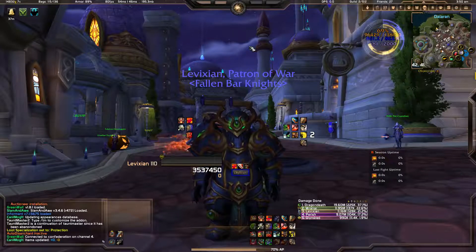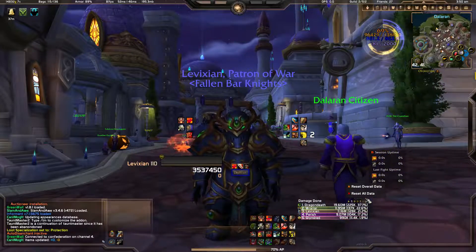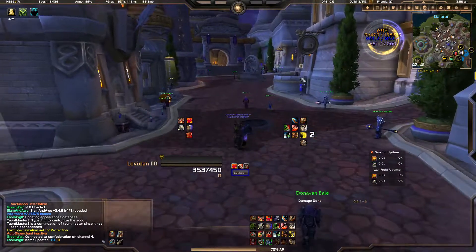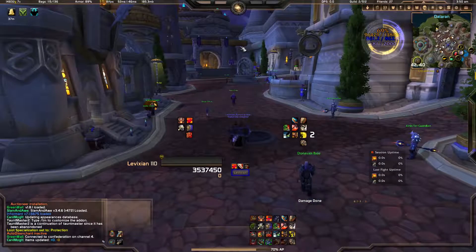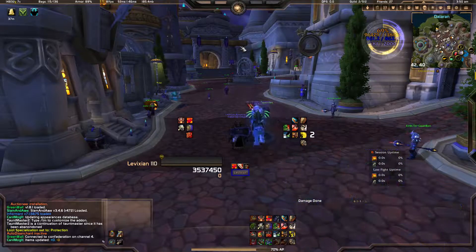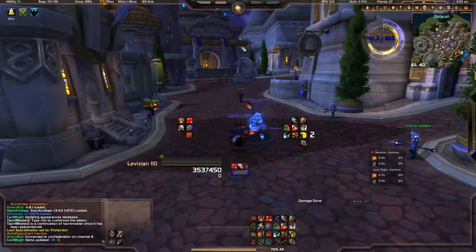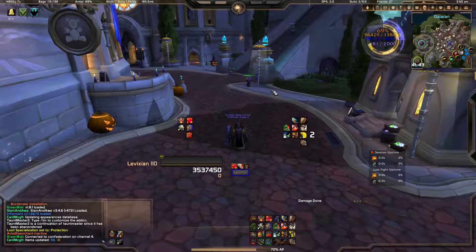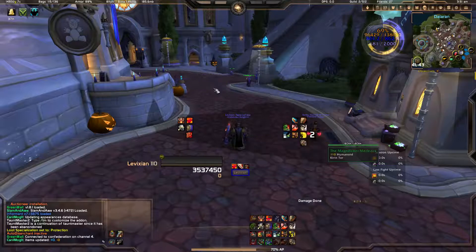Now you'll notice the UI is extremely clean compared to the other one. If I scroll out to where my character was in the last video, the middle of my screen is no longer cluttered. The weak auras have been shrunk. I'm using LUI now — big shout out. This UI is so sleek, very clean, simple to set up. There are a couple of things I'd recommend switching out, but you can download it at WoW Interface.